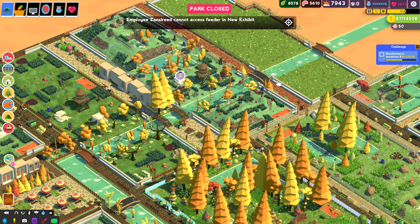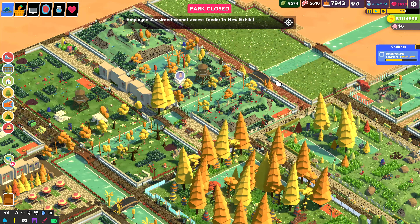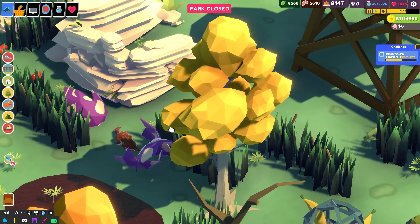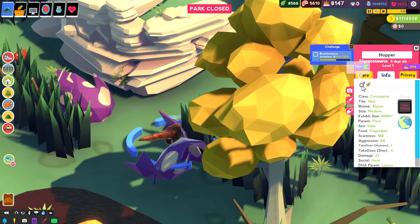Danny Min here and welcome back to another episode of Park-a-saurus. First things first, we have a Styracosaurus egg that is ready to hatch. Aww, he's so cute - or she's so cute. Hopper. No, Hopper's a man.